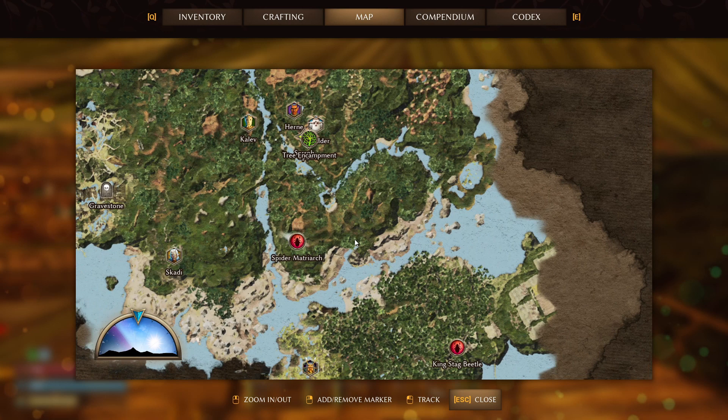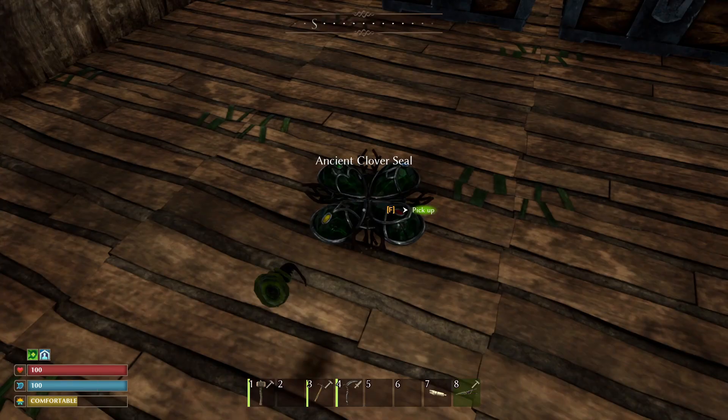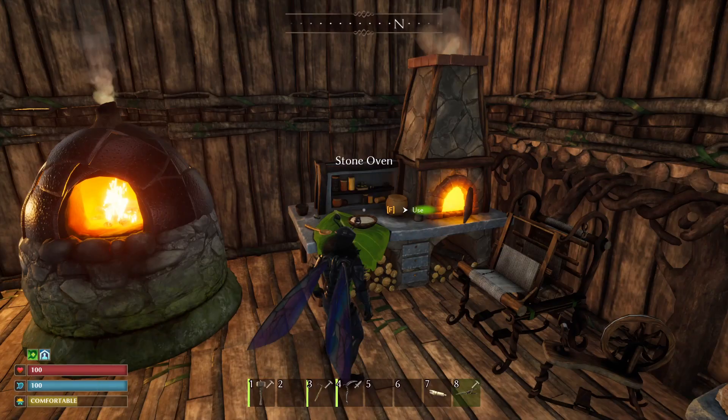To open up that chest you are going to have to go down to the bottom right of the map where the king stag beetle is, and you're going to have to defeat him. Once you defeat him he's going to drop this item right here, and that is the key to opening this chest.